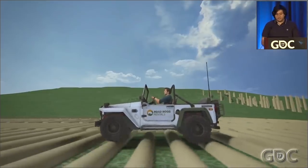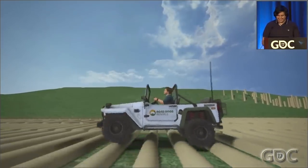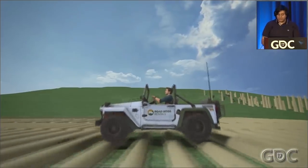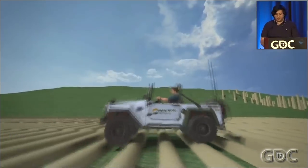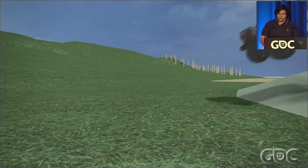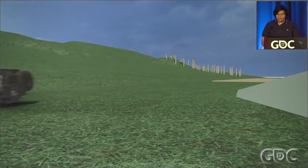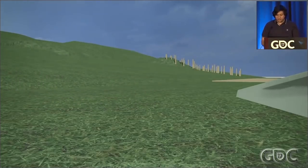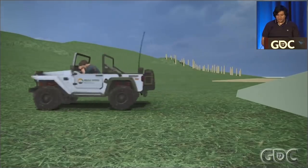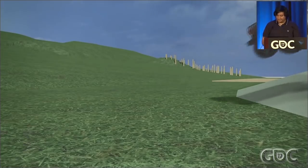Responding to low penetration distances, we have a stable and correct-looking collision response — which is unfortunate for Drake. When you have to move the wheel so far along the suspension direction that it goes past the hard point and into the 4x4's chassis, we limit the distance the wheel can travel upward so it never passes the hard point. To counteract the wheel penetrating the ground, we apply an upward force on the hard point, which gets the 4x4 out of collision and creates a nice jerk the player can feel when slamming down hard. This force is then delivered to Nate — sorry, Nate.